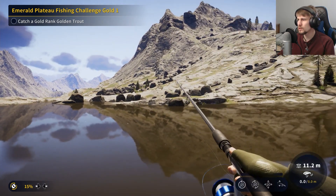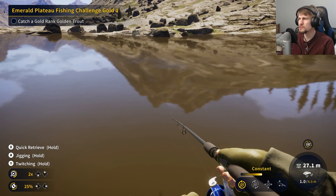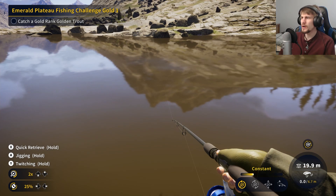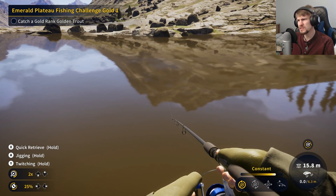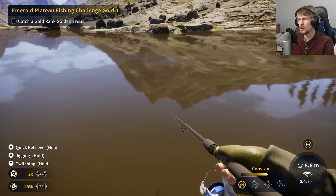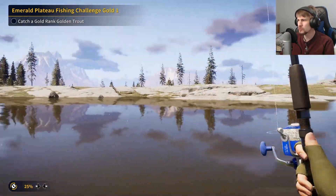Get that back out — a long cast all the way out there. Set the drag to 25 and bring it in slow. We've got some stuff jumping out there so there should be fish here — it's just figuring out where to cast. I'm thinking maybe I want to try the other shore. When I've gone for other golden trout, this might be one of those species that likes hiding around rocks, because for the bronze rank it took a long time then the first cast into a rocky sheltered area worked. So I'll try over there — casting into open water here I don't think will do much.